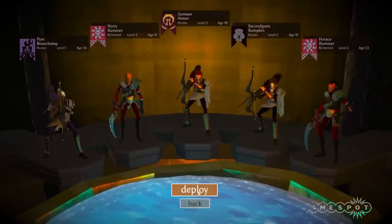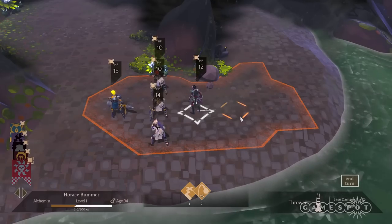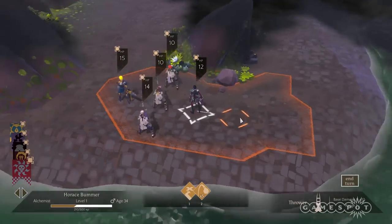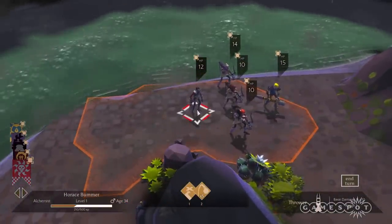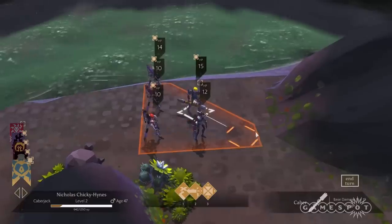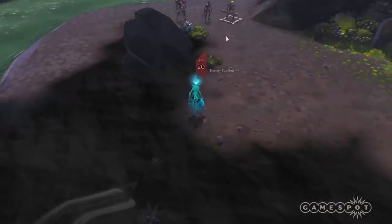You start the game off immediately on the battlefield, so let's tackle the basics of combat first. It's turn-based, and each of your characters have action points to spend in movement, attacks, and other actions like health potions. Think XCOM. When you move, keep in the orange area to ensure if you find a bad guy, you have another move to attack.